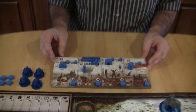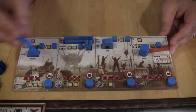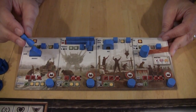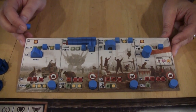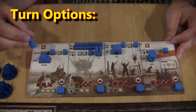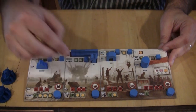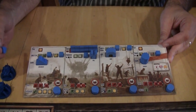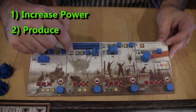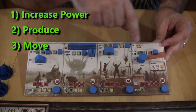The player mat is what drives all of the actions in the game. You have four segments, and each turn you have to choose one of those to do — so right away you've got to make some choices. On your turn you can do a top action or a bottom action, or both, or neither. A few things you can do: increase your power level, produce on the hexes or territories you control, or move your characters and workers around.